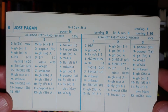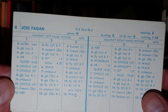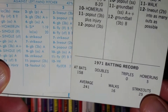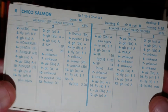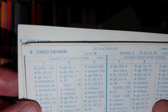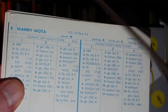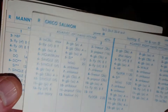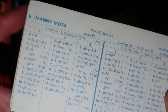Jose Pagan has power and on-base against righties, but is a little disappointing against lefties — really isn't a full-time player. At 241 this might not be his best card. Now if Chico Salmon and Pagan platoon with each other, you might have something: Salmon against lefties, Pagan against righties at one position. That's a pretty interesting platoon — this is how you get value out of a 179 hitter that otherwise you probably couldn't.